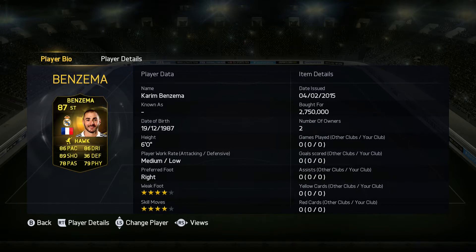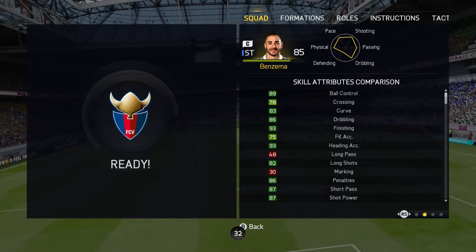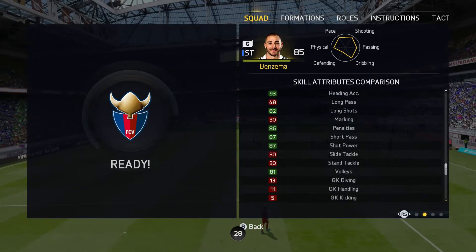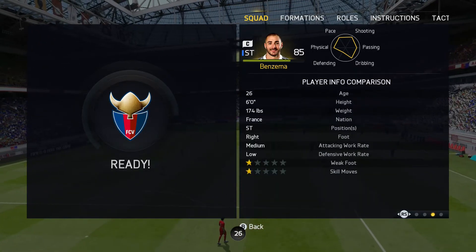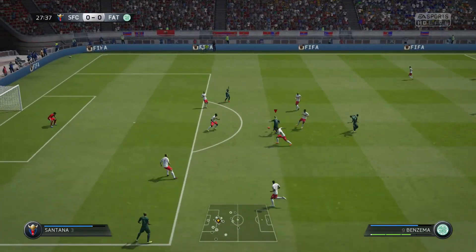He's got 86 pace, 89 shooting, 78 passing, 86 dribbling, 36 defending, 79 physical. He has four-star weak foot, four-star skill moves, with medium-low work rates. His in-game stats are very impressive - perfect for Benzema, perfect for a striker. He's got 90 attacking positioning, 93 finishing, 87 shot power, and 89 ball control.